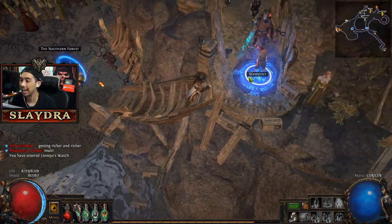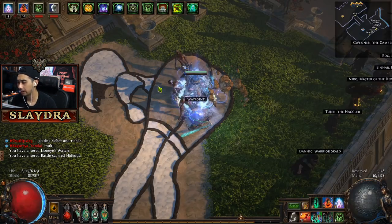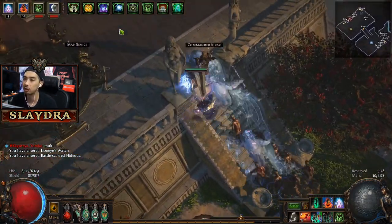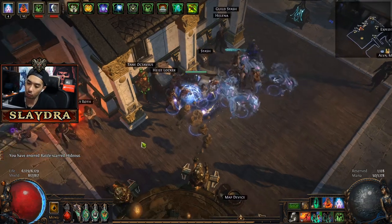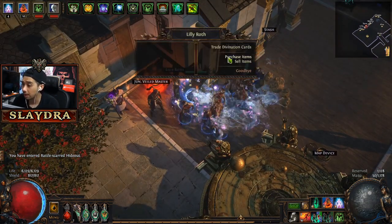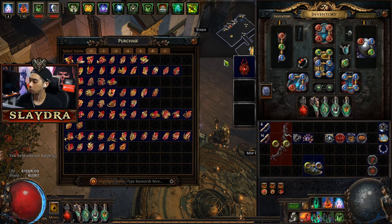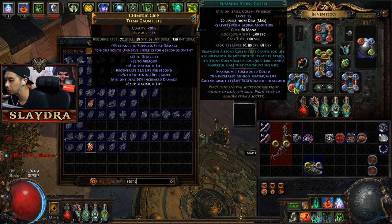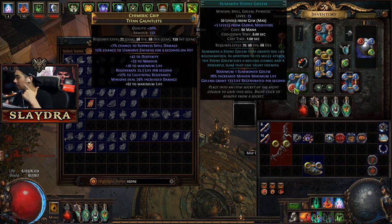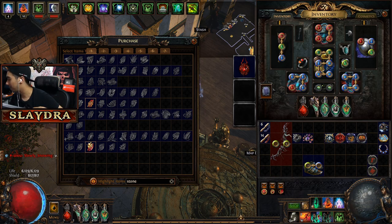Another really important thing is to get a golem. We're now running Stone Golem. Originally we ran Carrion Golem to increase damage, but since we've switched to Skeletons we no longer want to scale physical damage — we only want elemental. You can go to Nessa or purchase the gem from trade. Stone Golem is the one that benefits us because it just gives life regen.